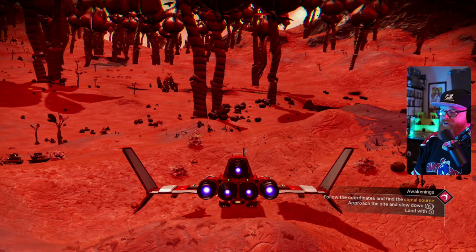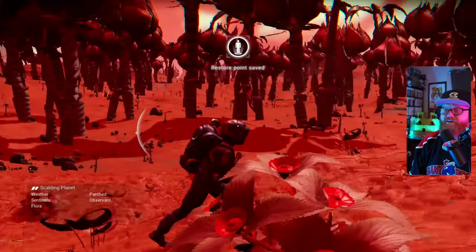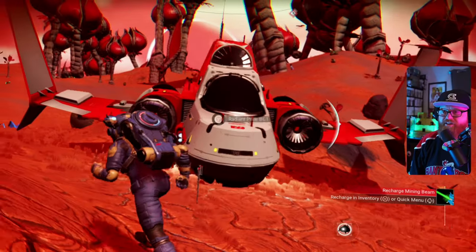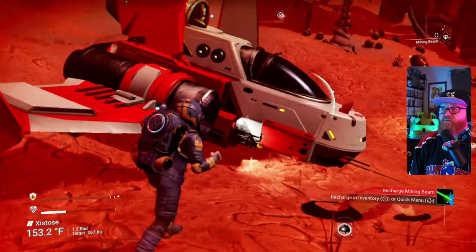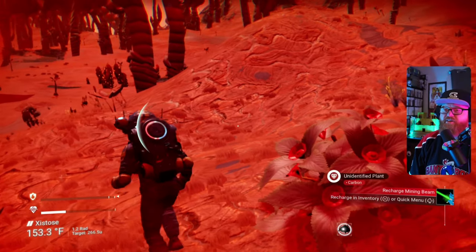What if we just did some more No Man's Sky over on the Nintendo Switch? We're here. We've got sentinels in the area checking us out, and we're continuing the quest from where we left off. We traced some mysterious signal here.